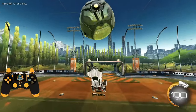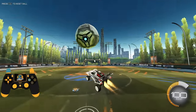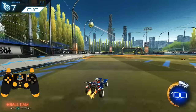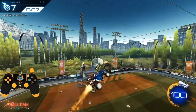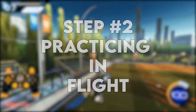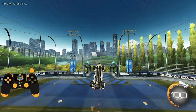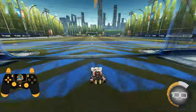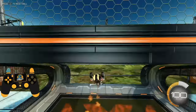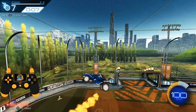So make sure you can do this basic adjustment left and right before moving on. Once you've got this first step down, we're going to move on to step two: practicing these adjustments in flight. In my opinion, there's only one real best way to practice these adjustments, and it's in a rings map. So let's head over to rings and talk about these adjustments.